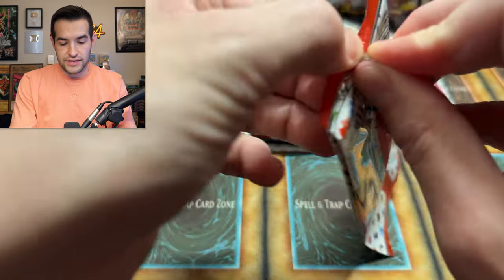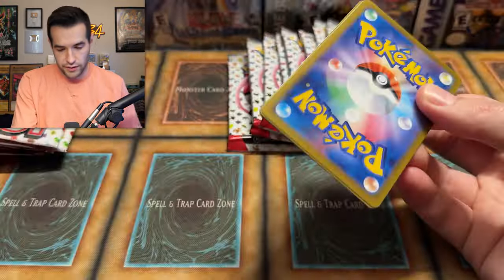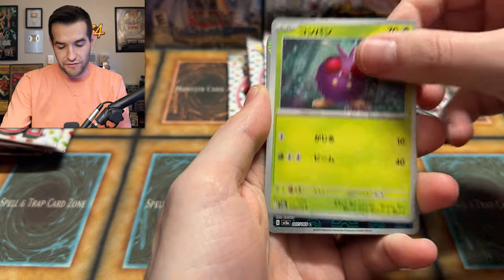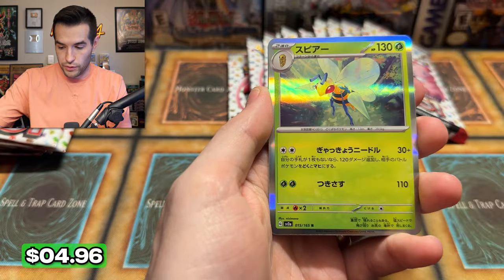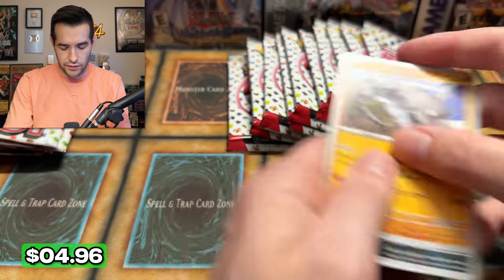Still some packs left — this is going to be a longer video, I was not expecting it to go this long. I'm just getting into it. We have Doduo, Magikarp, Venonat, Squirtle — I just love those reverses, they shine so well — Beedrill, Onyx. That was whatever, nothing crazy there.